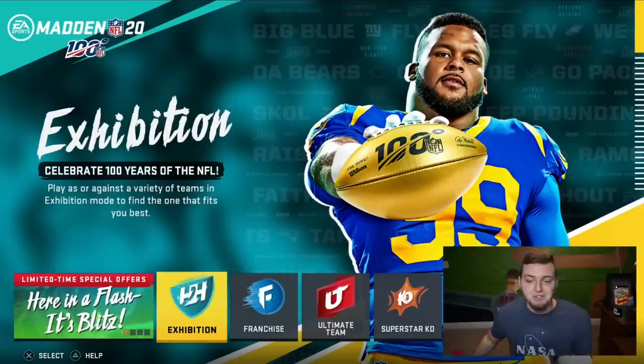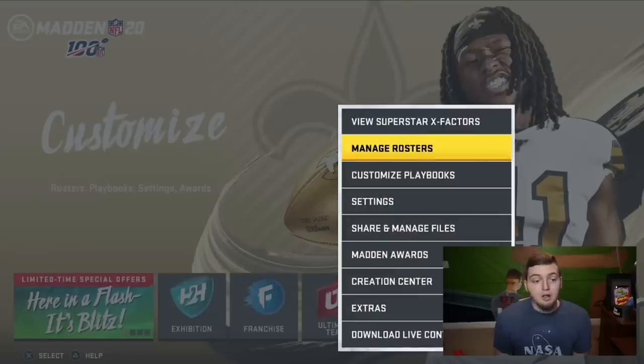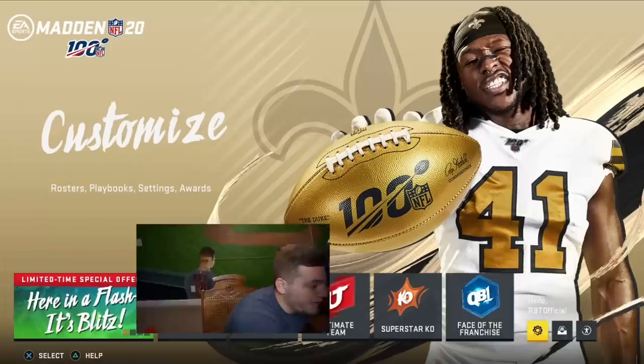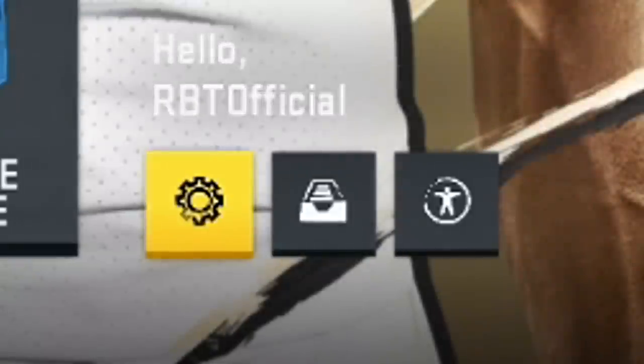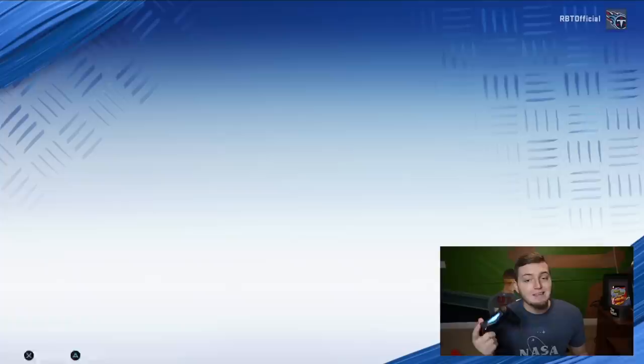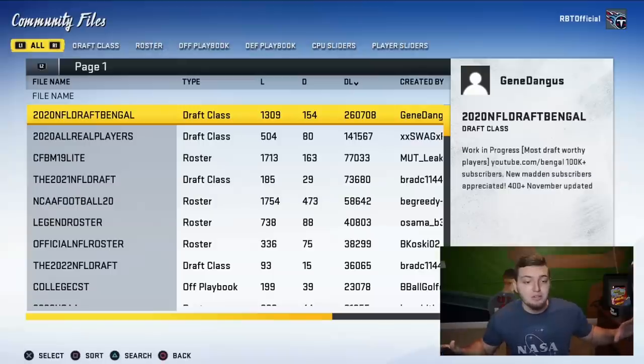Literally, it's only a few steps. All you have to do is go on the main screen of Madden, go to the settings tab, and click on Share and Manage Files. Go to Download Community Files, and if you go over to the Roster tab — sometimes this roster share is down because the EA servers are bad. If they are down, just close out of Madden and jump back in. If it doesn't work, it's probably a server error and you'll try back in a few hours.